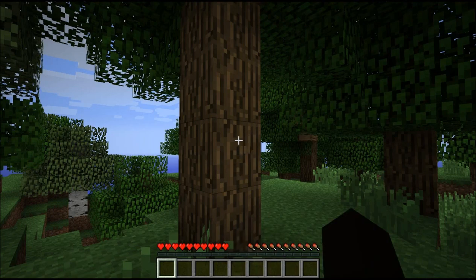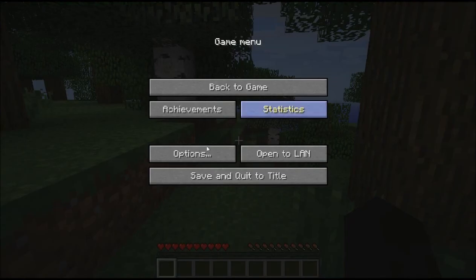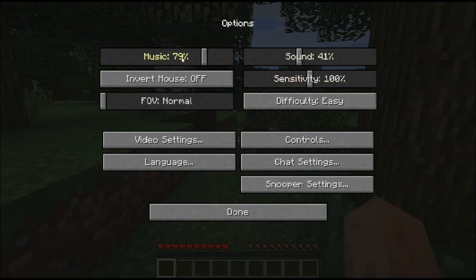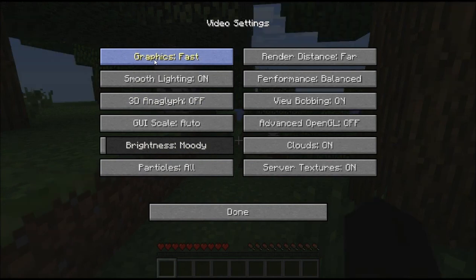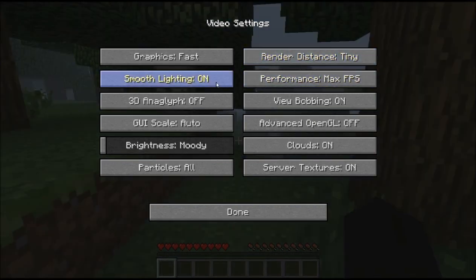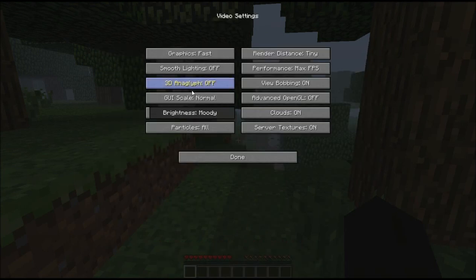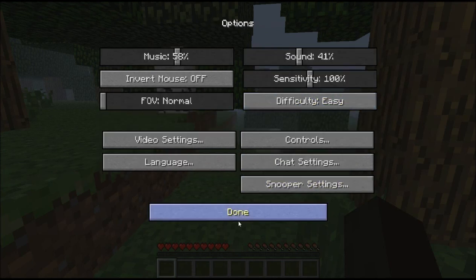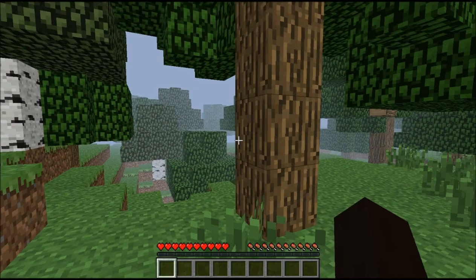Let's change some settings to make it as smooth as possible. Pulling the sound a little lower so I can hear you and you can hear me, music a little lower. Video settings — fancy, why did I put fancy? Short, tiny, performance, maximum FPS, 3D anaglyph off, small, large, moody, particles minimal, server textures, clouds advanced, open GL, view bobbing — performance. That may be it, let's hope it runs smooth. It sounds much smoother!